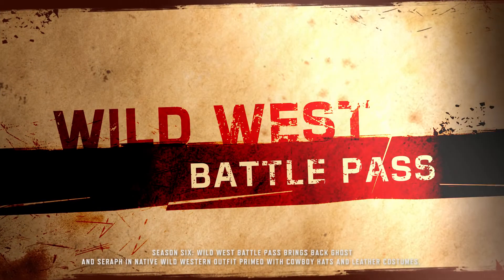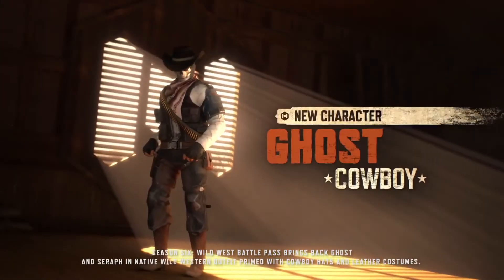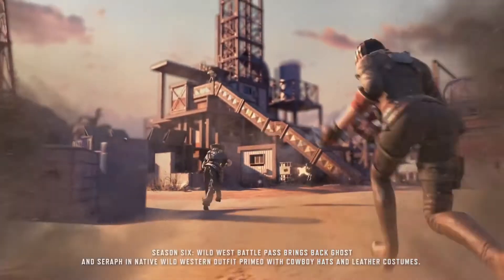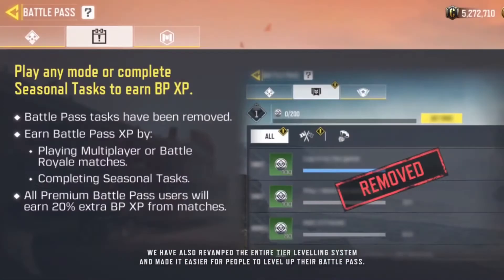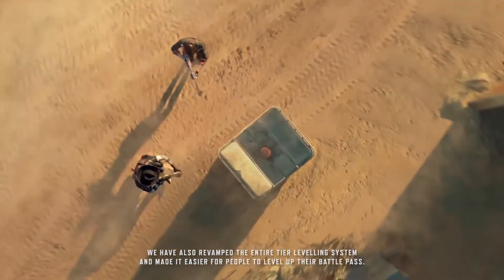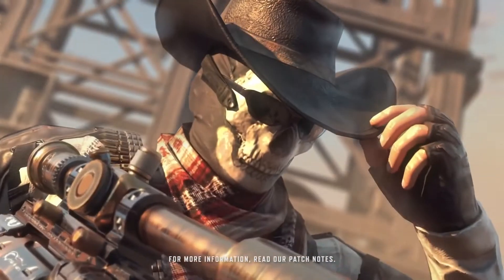Season 6 Wild West Battle Pass brings back Ghost and Seraph in native Wild West outfits, primed with cowboy hats and leather costumes. We have also revamped the entire tier leveling system and made it easier for people to level up their battle pass. For more information, read our patch notes.